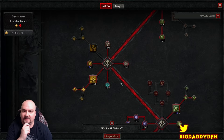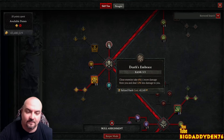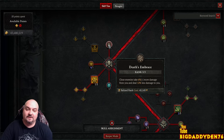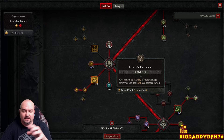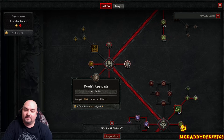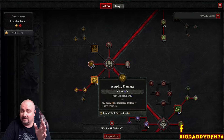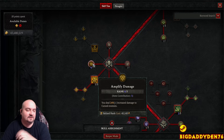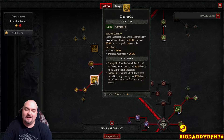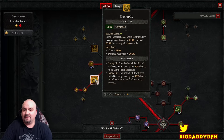Max out Death's Embrace - close enemies take 6% more damage from you and deal 12% less damage to you. Since we have to be close for Hellbent Commander to proc, this gives more damage and damage reduction. Max out Death's Approach for movement speed as well. Amplified Damage is brilliant - I've got a couple of points on the amulet. An extra 24% increased damage to cursed enemies since you're cursing everything with Decrepify.